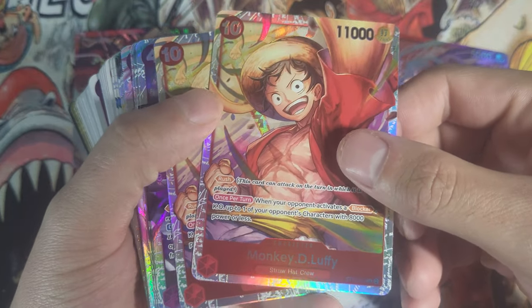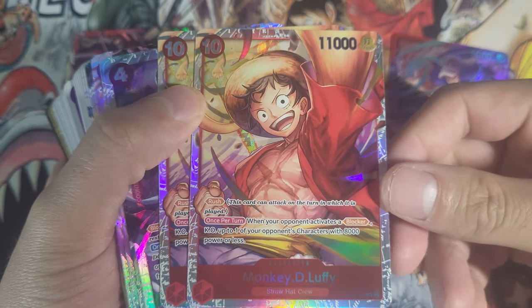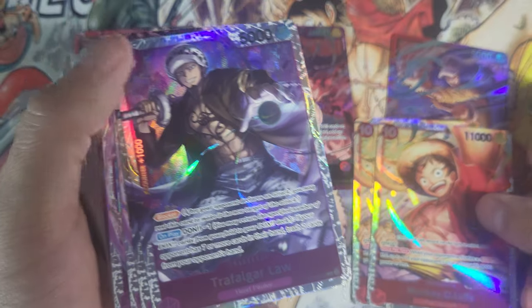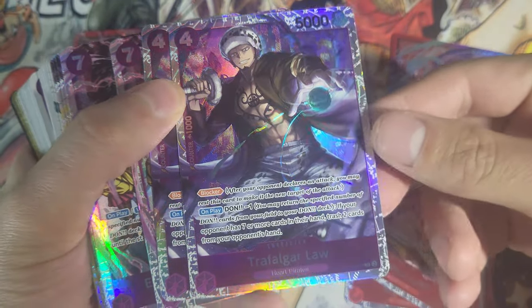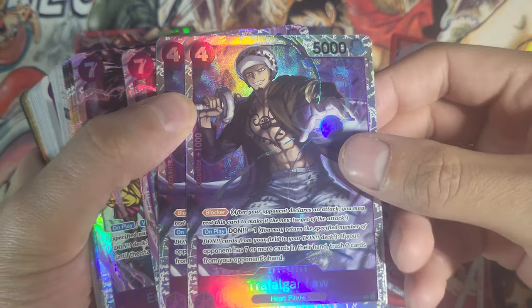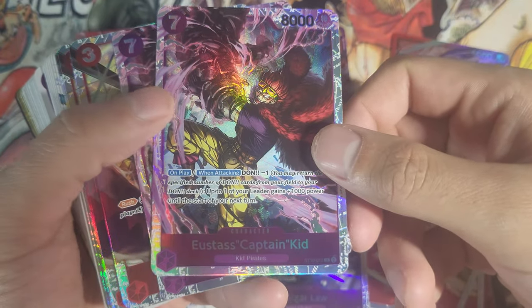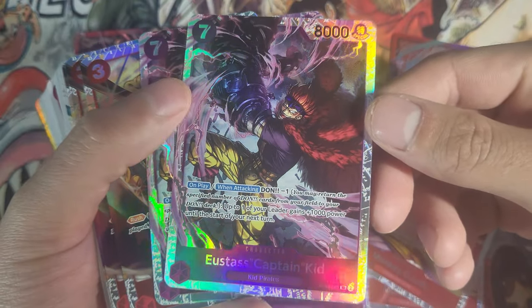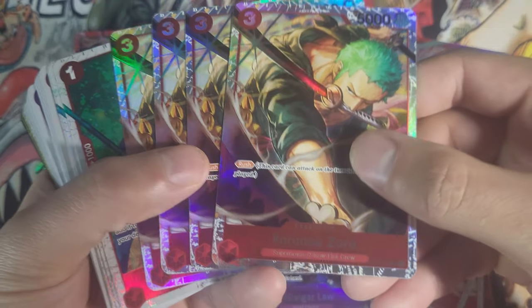We got the Rusher Luffy — this is Luffy's first 10-cost card introduced to the game. It looks broken on paper but I've heard it's not as good as it seems. Then we got Law, just as beautiful — very good card. You'd want two of these if you want to be competitive. And then we got Kid. All of those are times two.